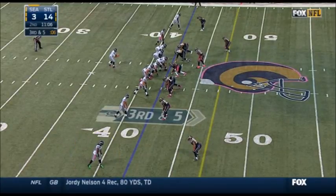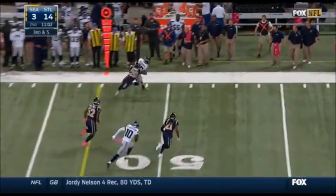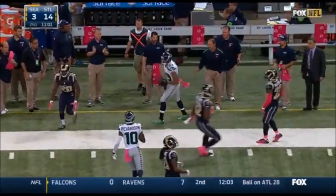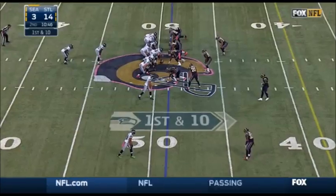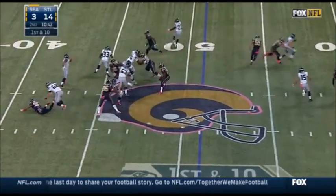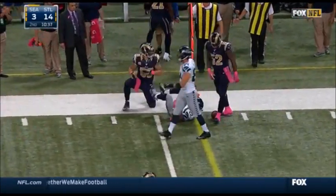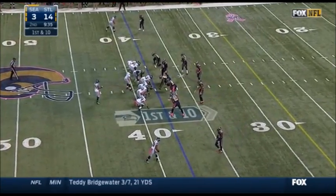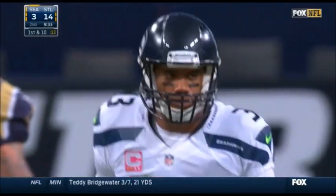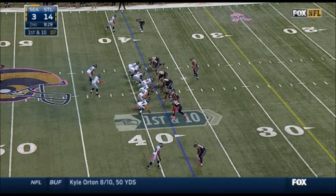Empty backfield. There's Lynch. Third down and five, Wilson throws to his left — it's Baldwin who picks up a first out into Rams territory. Now Kristian Michael in the backfield, making his first appearance this season. Off the fake to Michael, catch is made by Turbin. These Seahawks on offense making their season debut — Michael, Norwood, and tight end Rashawn Allen, who was activated from the practice squad just yesterday.